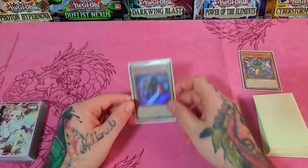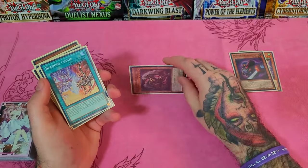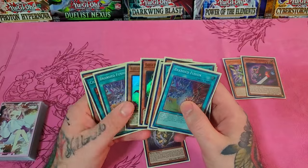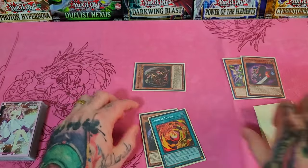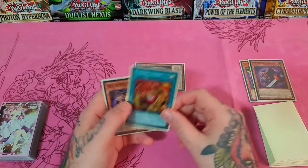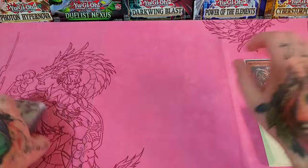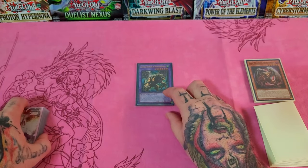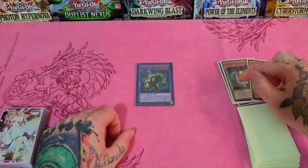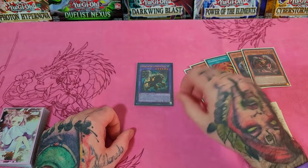Add the Mirror Sword Knight, normal summon him, and activate his effect to special summon one monster from the deck that mentions Chimera Fusion — which will be Big Wing Berfomet. Activate Berfomet's effect to add a Gazelle and a Chimera Fusion from our deck. It's pretty much the same as the branded line, but you don't end on as nice of a board — though you still end on a pretty good board. Activate Chimera Fusion, use Gazelle and Big Wing Berfomet from hand and field, and special out Chimera the King of Phantom Beasts.